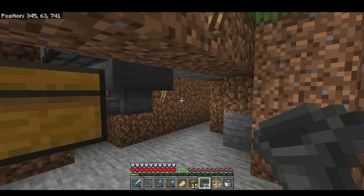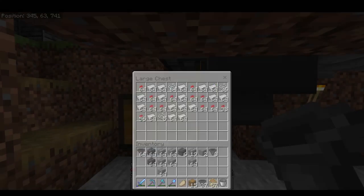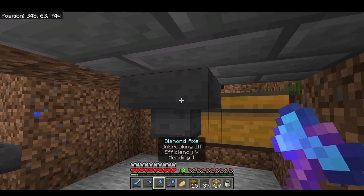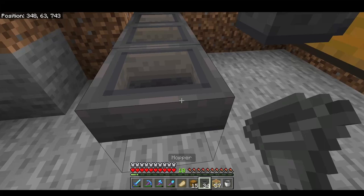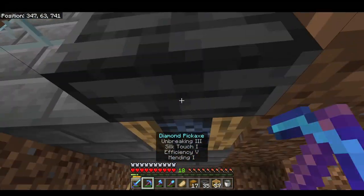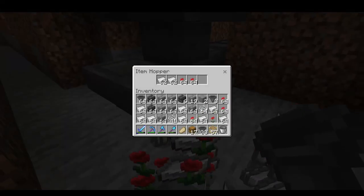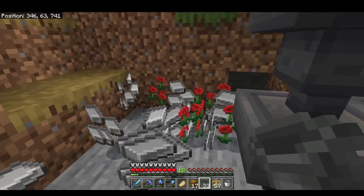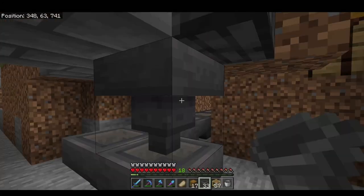Now that my automatic item sorting system and elevator are set up, I don't really need this treasure chest with all of this stuff in it anymore. So I'm just going to go ahead and get rid of it and connect this hopper that goes into the treasure chest directly into my hopper line. Now they're connected, and I can just put all these items into the item sorting system and worry about it later.